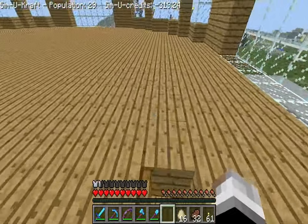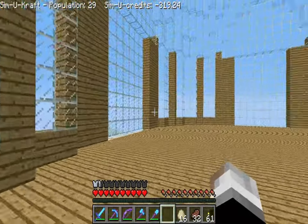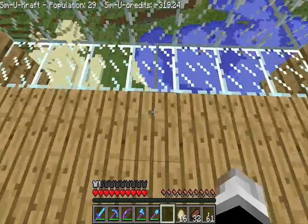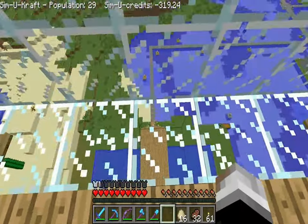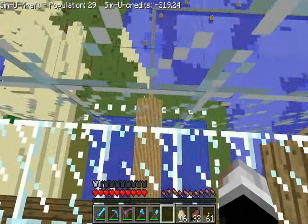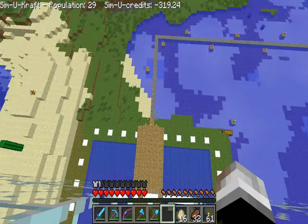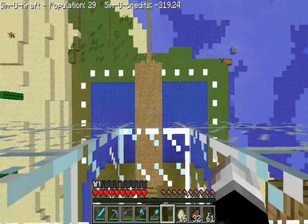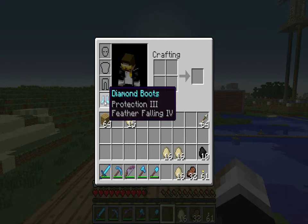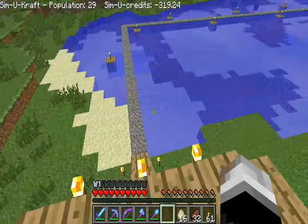Let's go back down. You know what, I'll just come back and fix it later like I always do - we're jumping out of this thing. Am I gonna die from this height? Probably. I should probably just jump into the water... you know what, we're just gonna do this. Please don't kill me. Geronimo! Do I have feather fall? Yes I do. Tricked you guys - tricked myself honestly.